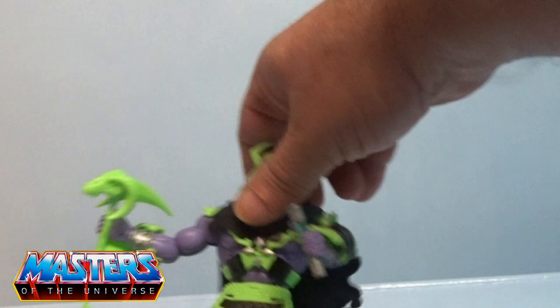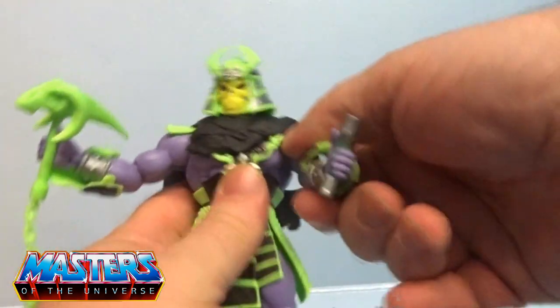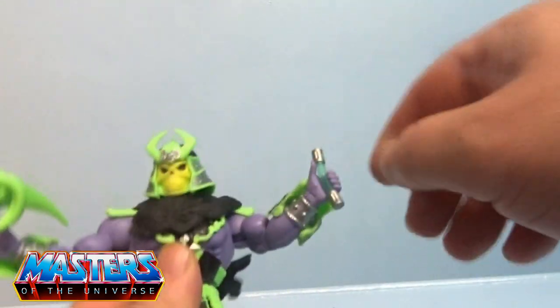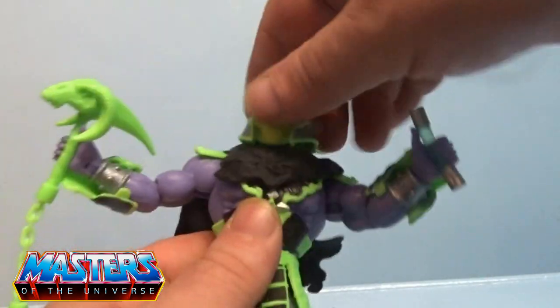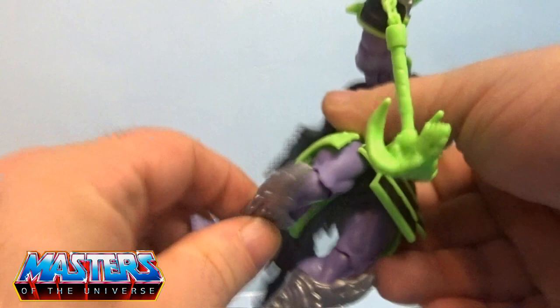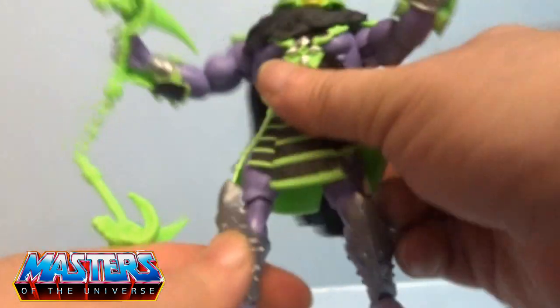All these figures are modular so you'll see me pop the head off, the arm comes off, the waist pops off, and the twist as well. Arms rotate 360, bend at the elbow, pivot on the actual hand. The head pivots, legs splay out back and forth, bendable knee, twist at the boot cuff, and the foot is also on a pivot.